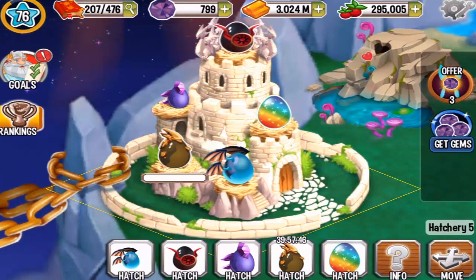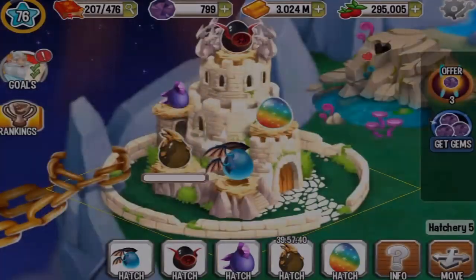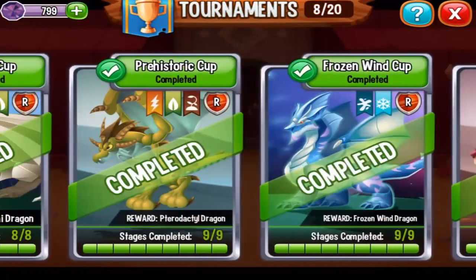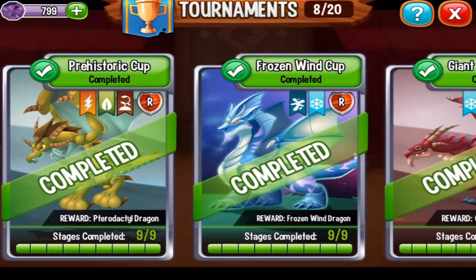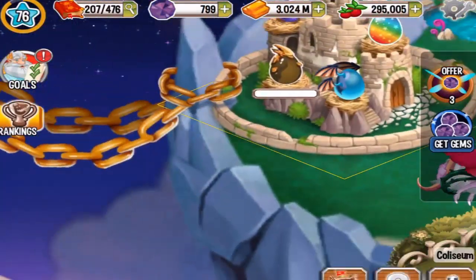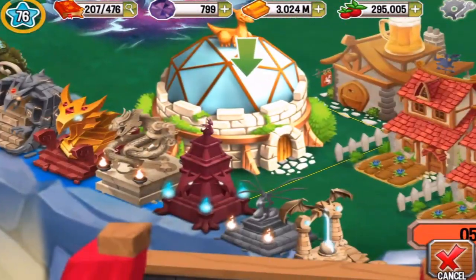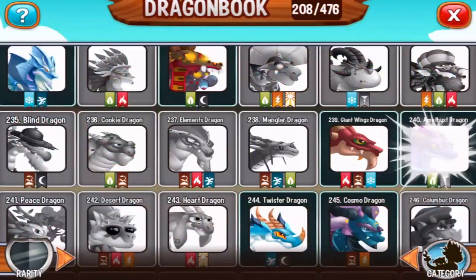Hello guys and welcome to another video. Today the amethyst dragon has finished incubating — I got this dragon in the tournament event, right here in the amethyst cup. The egg has finished hatching, so let's place it into a nature habitat. This is dragon number 240.